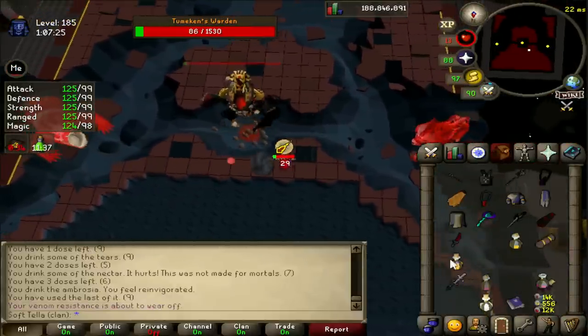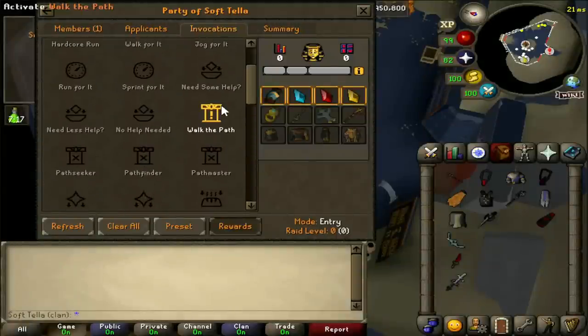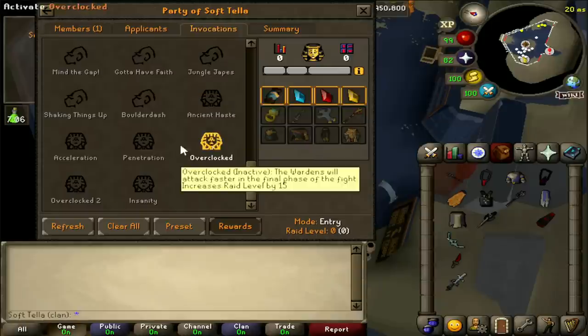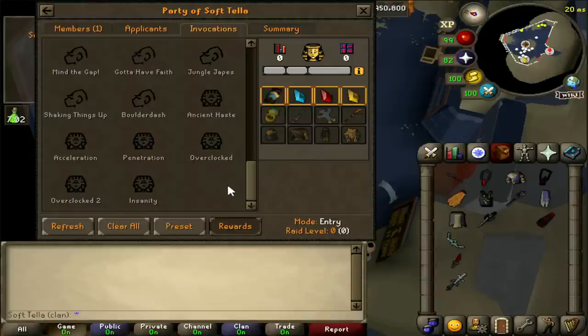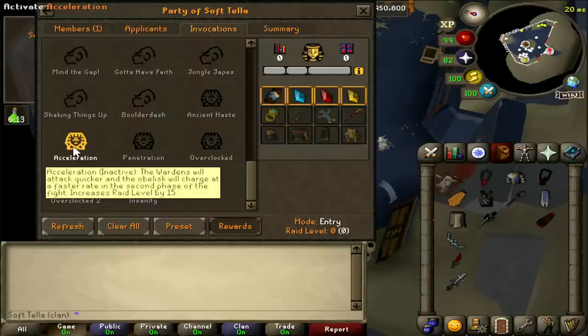Now onto the invocations — note that path relics do nothing on this last fight as there's no path associated with it. There are 6 invocations total for the Wardens. First, Ancient Haste: the wardens charge at a faster rate in phase 1, meaning specials come out quicker and in solos you'll likely take guaranteed damage from the ball attacks. Second, Acceleration: the wardens attack quicker and the obelisk charges at a faster rate in phase 2, meaning you have to react faster and the windmill, X, and lightning skull attacks occur more often.